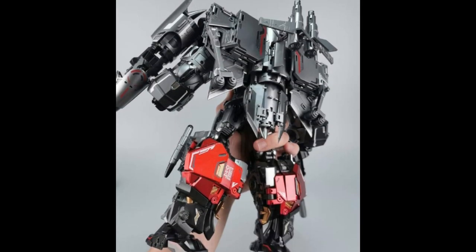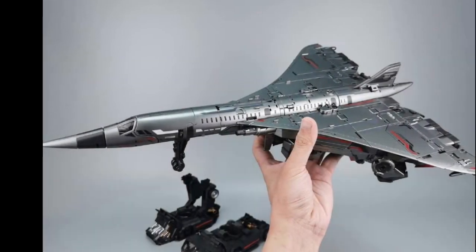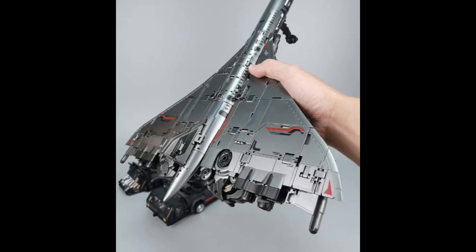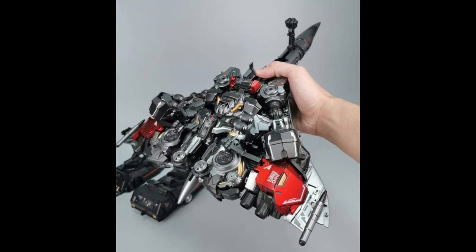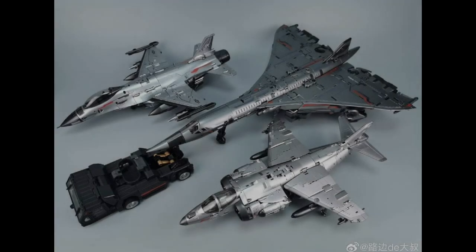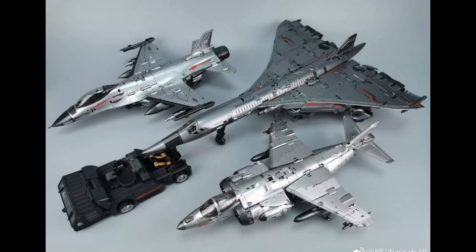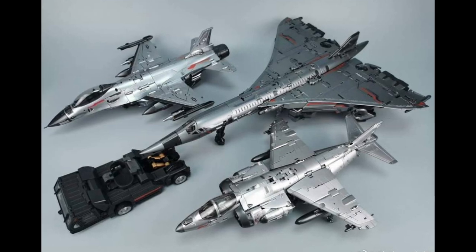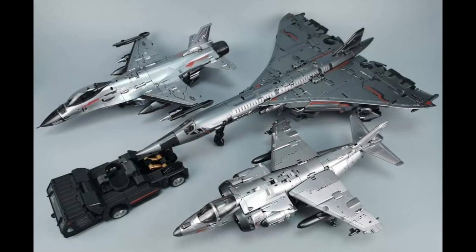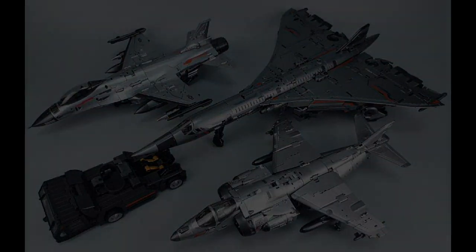We move over to Dream Star Toys, who are creating the Aerialbots so you can make Superion. This is Silverbolt, the middle one. We took a look at it in chest mode and now we can look at the bot mode and of course that all-important very sleek alt mode. The alt mode looks really really good as long as you only look at the top — the bottom does look like a bit of a mess, and the foot actually looks like one of those vehicles that guides planes around. It's tough to transform without giving it a really bulky underbelly, so I guess they've done the best they can — just don't look underneath.